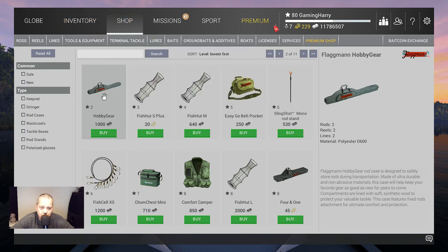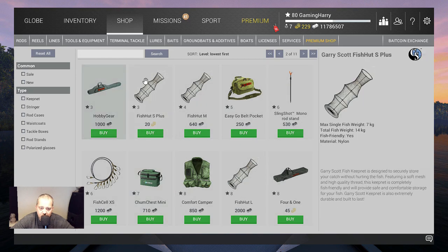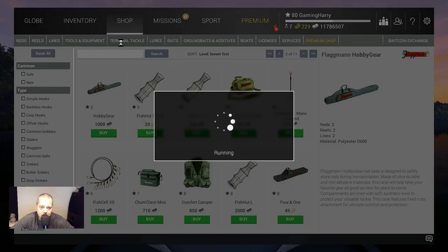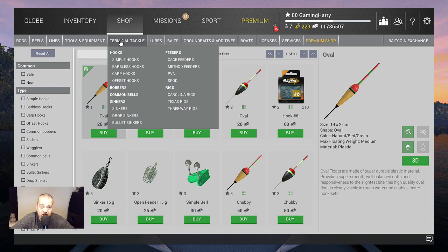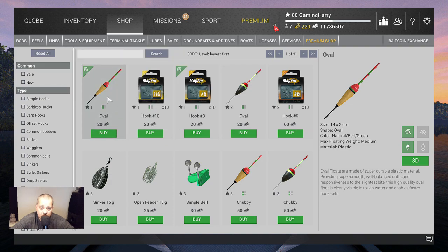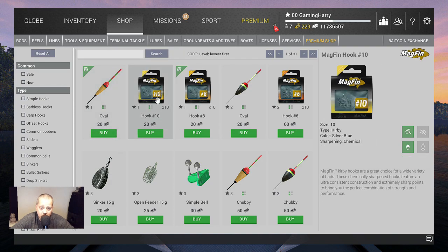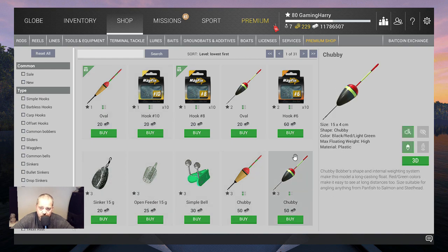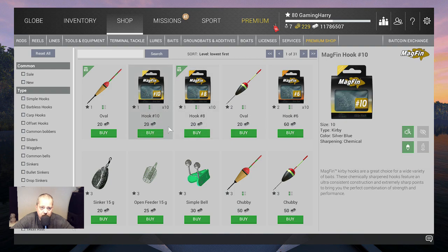Here you can also buy rod holders — you can bring two rods, two reels, two lines to the water. But a lot of this stuff we'll talk about later in another video. Then you have the terminal tackle, and that covers bobbers, hooks, sinkers, feeders, more bobbers — all that stuff. That's terminal tackle.